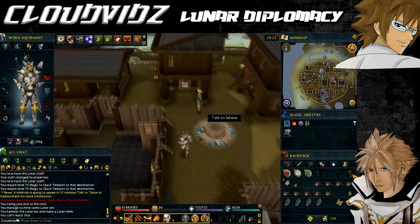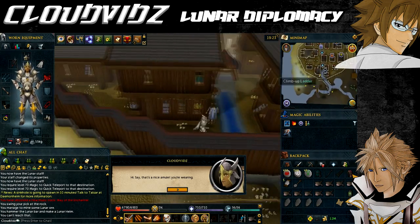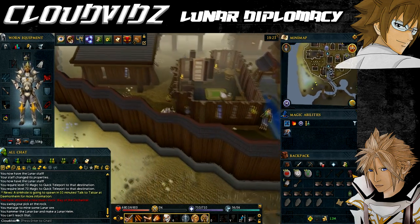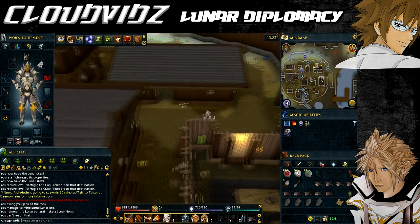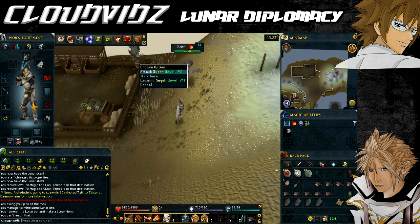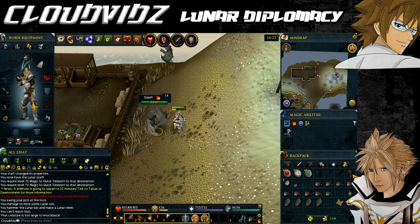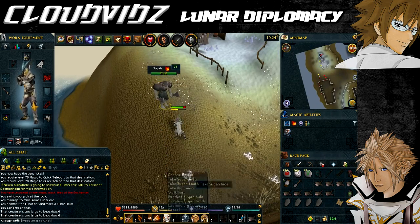Next we obtain the amulet. Talk to Meteora in the southwest part of the village — the one we spoke to earlier. She asks you to retrieve the tiara she lost to the Suqahs. Go to where the Suqahs are, either near the mine or near the Oneiromancer, and kill them until one drops a special tiara. This is also a good time to collect your four Suqah Hides if you haven't already. Once you have the special tiara, return it to Meteora to trade it for the Lunar Amulet.